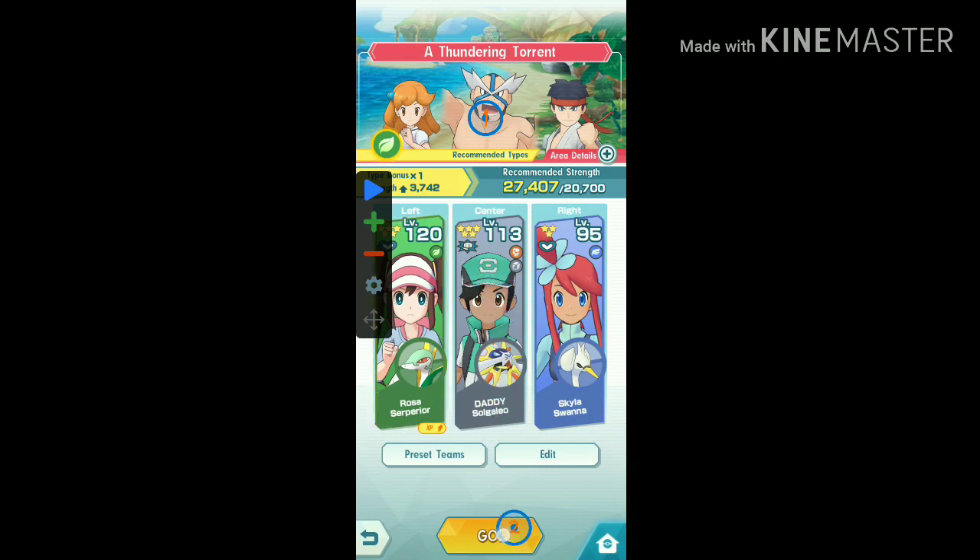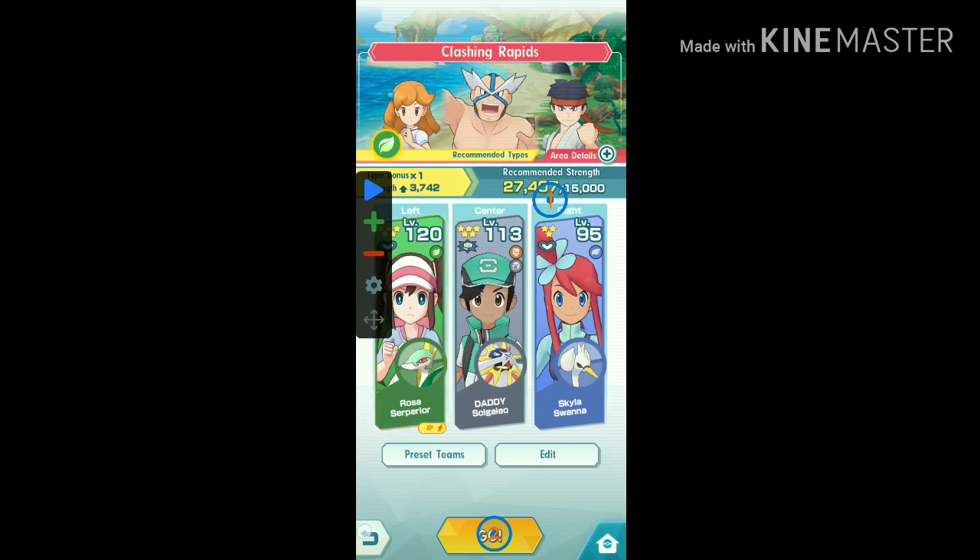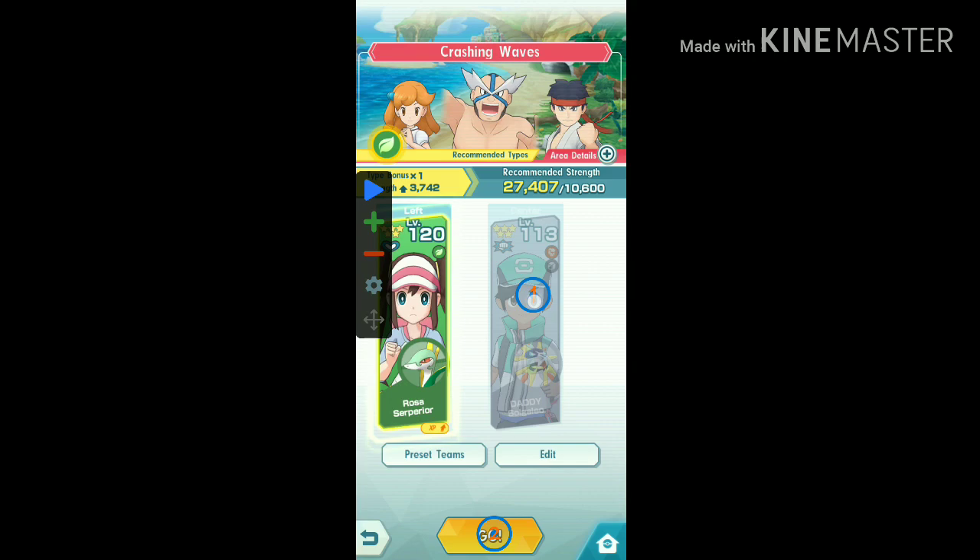Now we have the grass type training event, so we're going to upgrade Rosa's level using an auto clicker in that event. We'll use specific configurations for super hard mode, very hard mode, hard mode, and normal mode. Just make sure the first button will not touch anything else while battling. Always see the auto clicker winning three to four battles easily before you leave the mobile unattended. Select whichever configuration your team containing Rosa can win 100% of the time in auto mode.